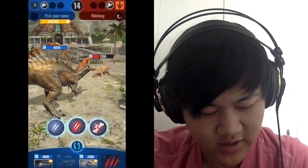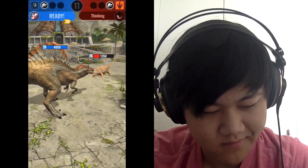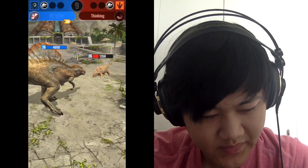Let's go Spino. Spino's bleed actually goes through armor, by the way, if you guys don't know — so that's cool. But not through shields.